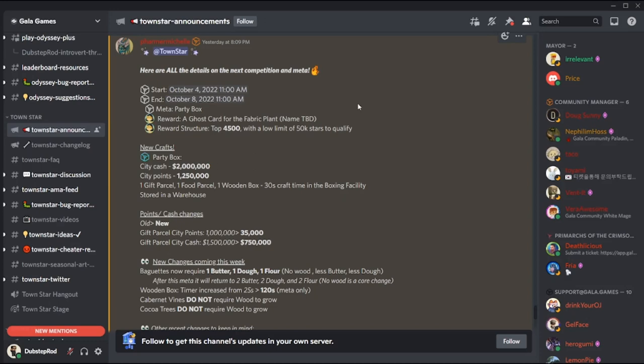Moving on, there are some changes coming to Townstar. The only permanent change is that crafting baguette will now require flour instead of wood. The other changes are temporary until further notice: crafting baguettes will require one butter, one dough, and one flour.